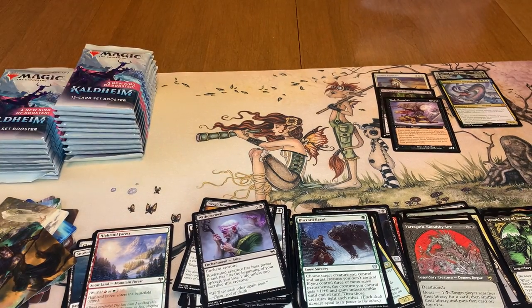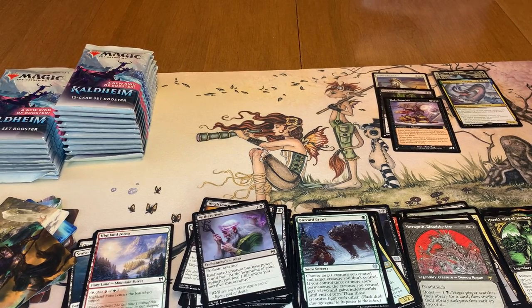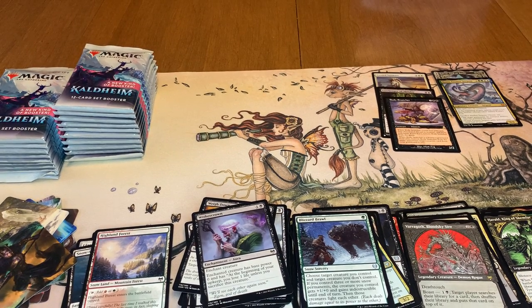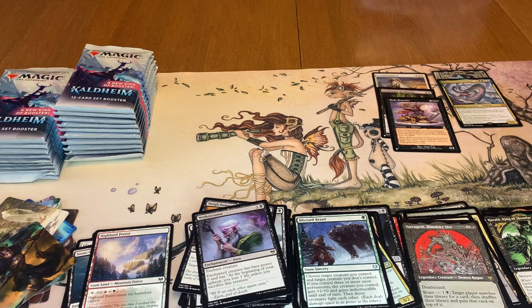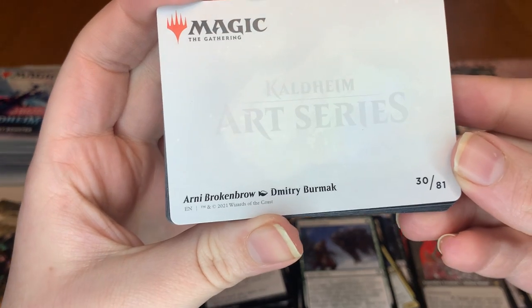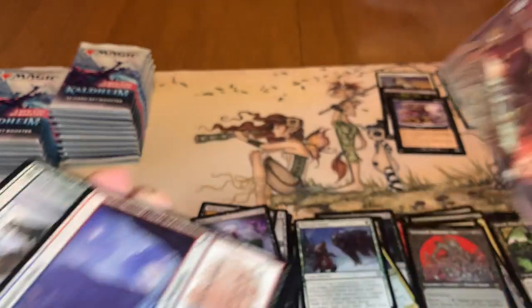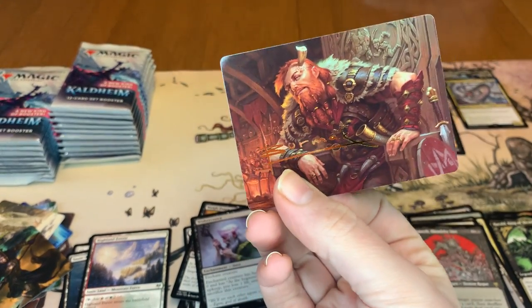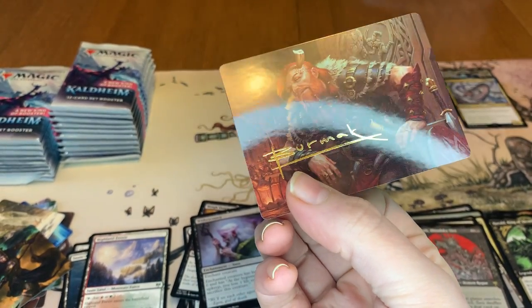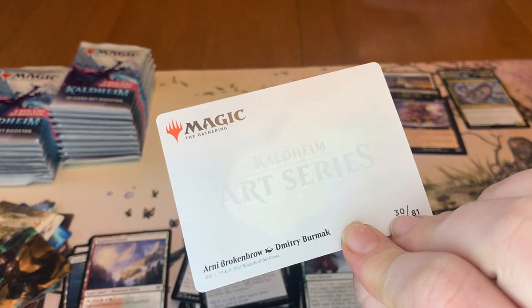And that Body Snatcher I just looked up is from Urza's Destiny. I almost said Urza's Saga — that was going to be weird. Urza's Destiny. I did not play with that set, haven't even opened anything from there, so that's really cool to get a card from there. Arni Brokenbrow is our next art card, and it is signed. I really like that signature on there — it looks really cool. It is from Dmitri Burmak.